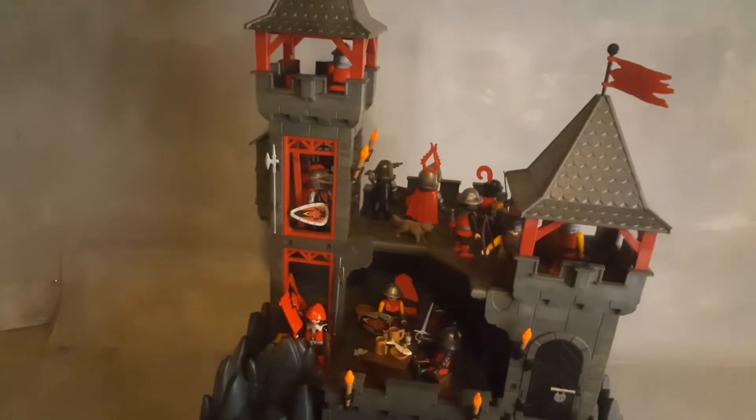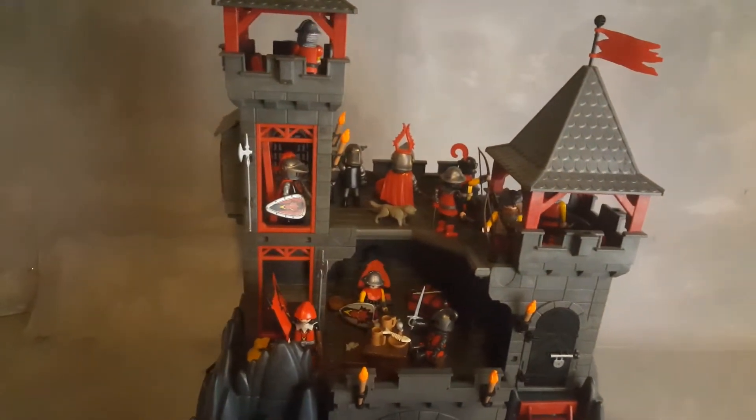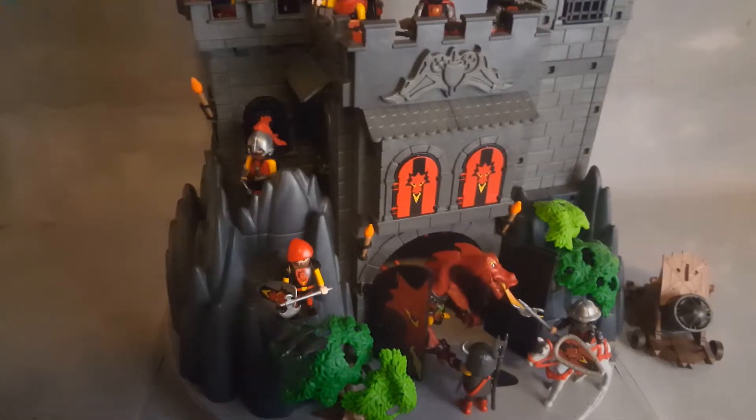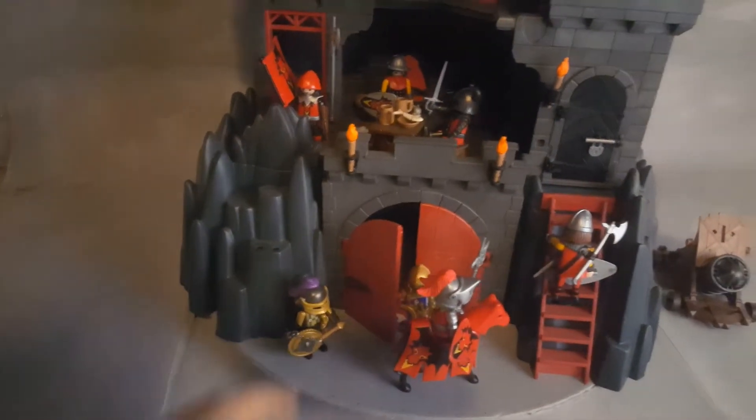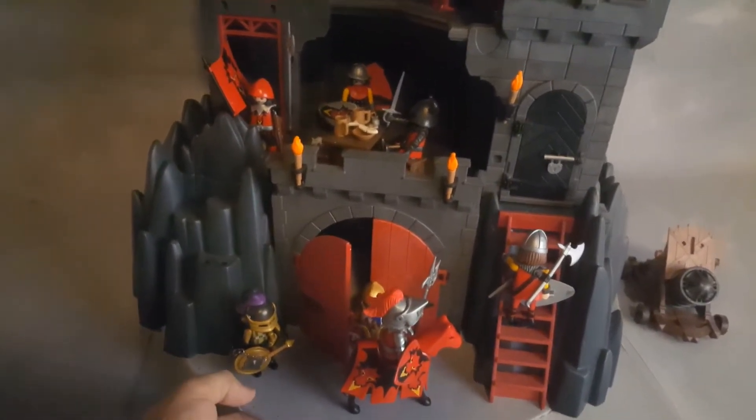If you used all the characters from all the Red Dragon sets together, you have some of the characters standing on the sides, a cannon over there, and in the back you even have the unicorn and the special knight as well.